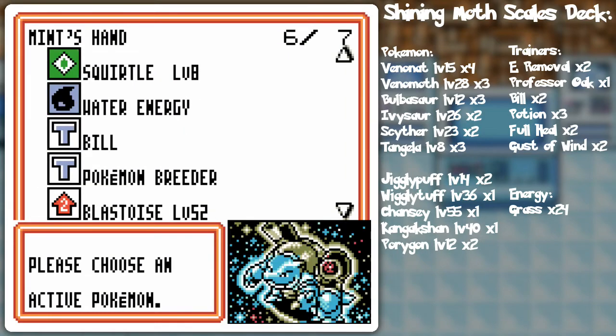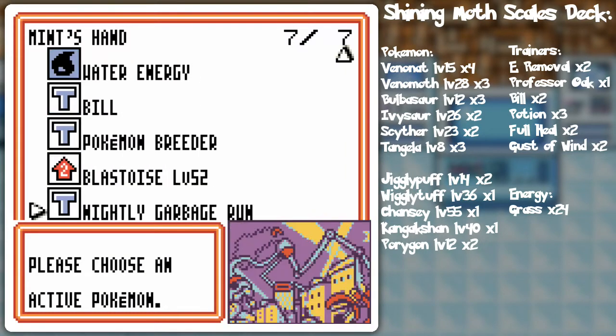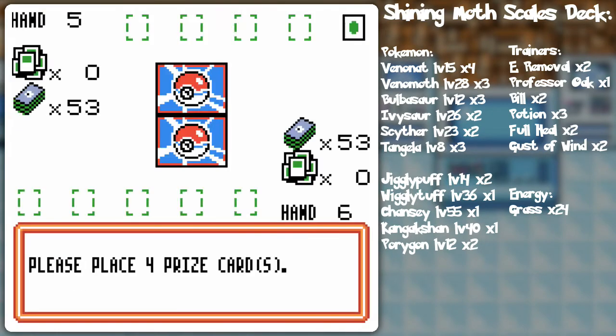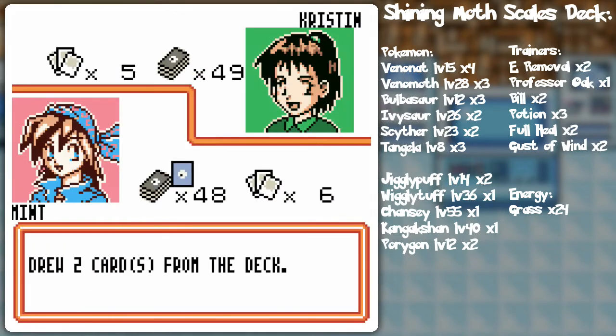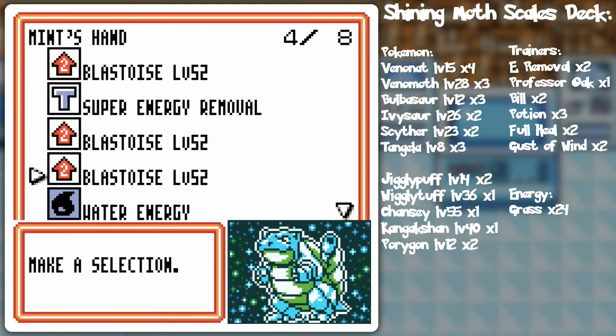We got — oh gee — I got Blastoise, Squirtle, Pokemon Breeder, another Blastoise. All I need is two more water energy, which I can very well get with Bill or my opening draw. I got three Blastoise in my opening hand — that actually might be too much. Four Blastoise!